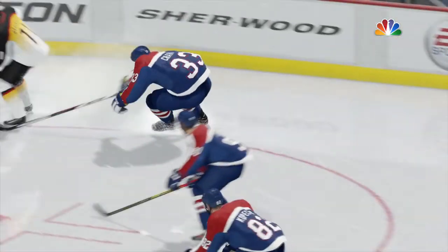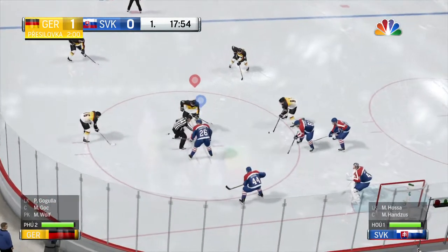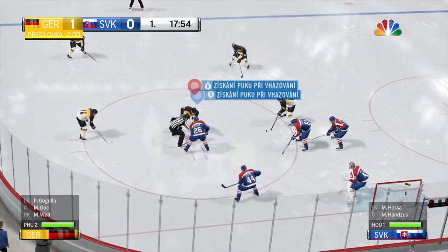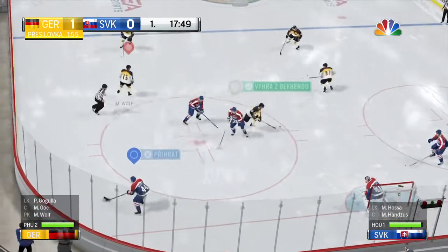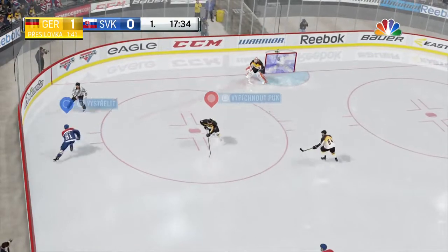I'm gonna give credit to the puck carrier here — he kept his legs moving, he forced the back checker to reach in and take him off his feet. There's always a start to your power play night, and this is number one. Slovakia's prevailed on another face-off. Two minutes for tripping.